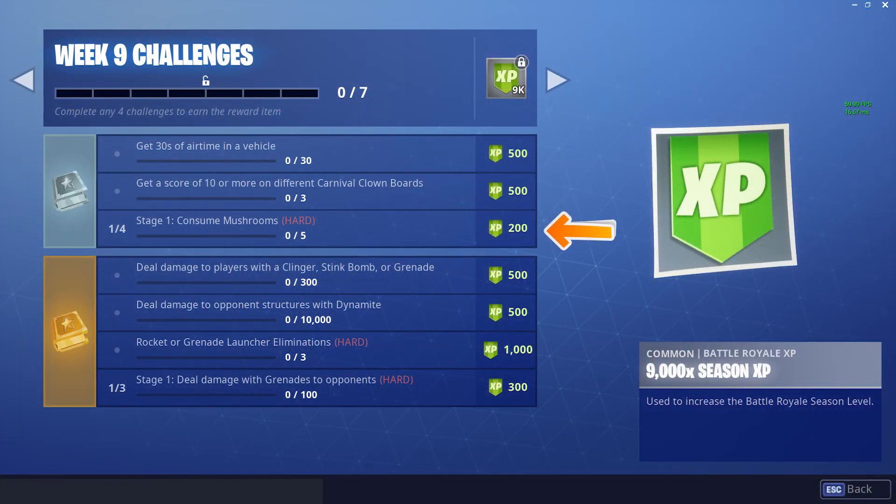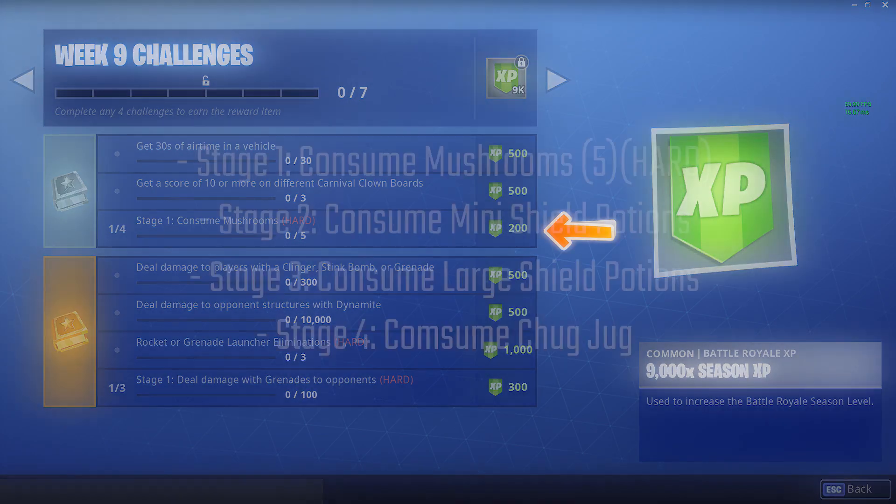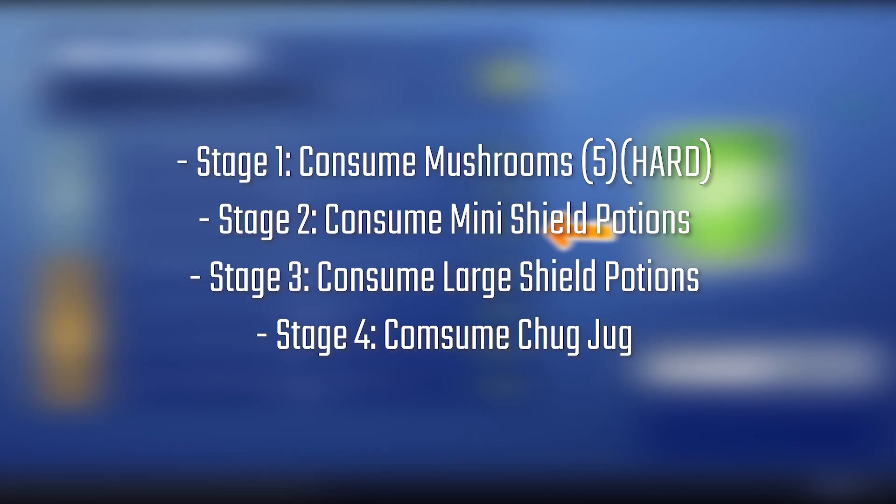Next up we have another Stage Challenge. Stage 1 is Consume Mushrooms. Stage 2 is Consume Mini Shield Potions. Stage 3 is Consume Large Potions. Stage 4 is Consume a Chug Jug.